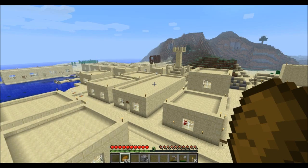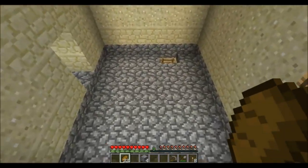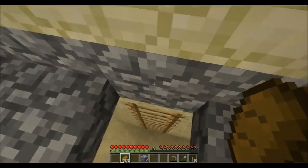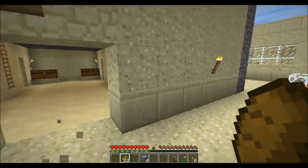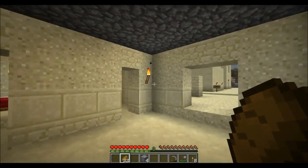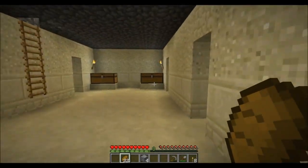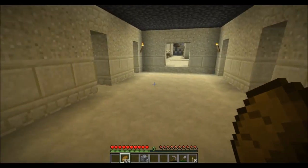So you guys can look forward to much snazzier architecture. We'll take a look at all the buildings I've built in the last 10 episodes. This being one of them — this is the barracks for the town guards. There's armor and weapons for them, as well as food.